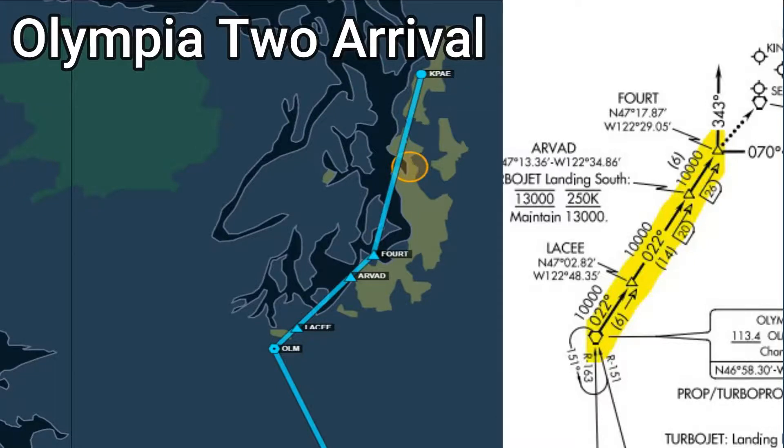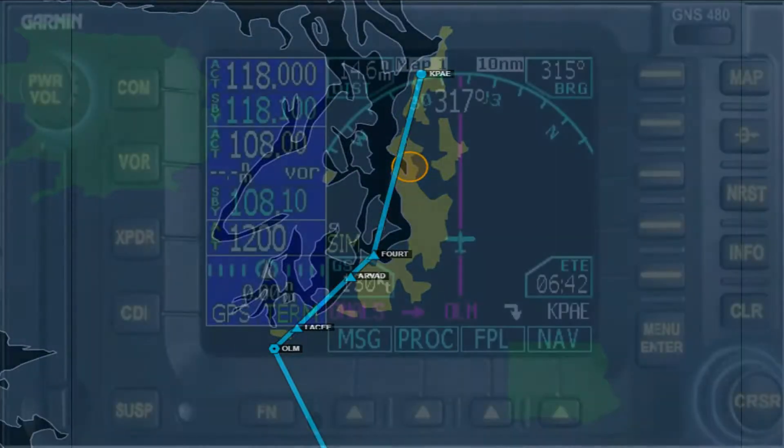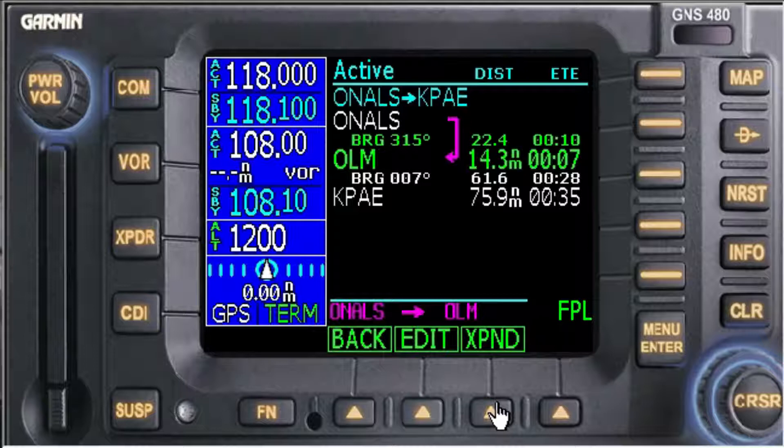We're going to try and work through this scenario and see what we can clarify for myself and for the viewer. I love getting these scenarios so I can work through stuff and learn new things. Here we are flying along — I'm not going to start back at BDN Bend, Oregon. I'm going to start at Onals (Oscar November Alpha Lima Sierra) just to shorten the time. We are direct to Olympia VOR Oscar Lima Mike, as you can see right here, and then direct Papa Alpha Echo.